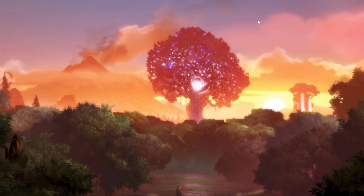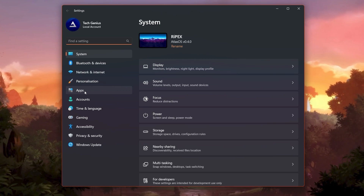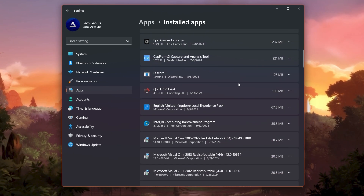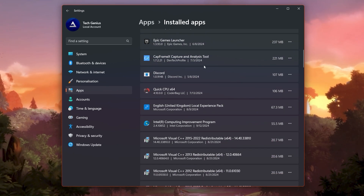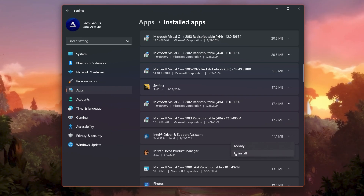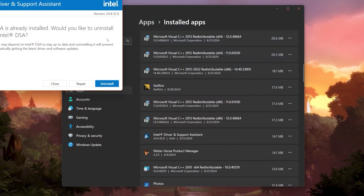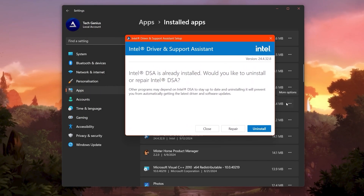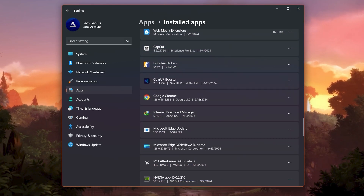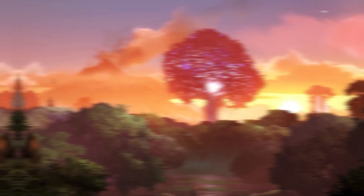In the next step, we are going to remove all unused applications from your PC, as they also consume memory resources. Go to the Windows Start icon, open Windows Settings, and go to the Apps tab. Go to Installed Apps and find all unused applications. For example, the Intel Driver and Support System — if you haven't used it in a while, click the three dots, select Uninstall, and uninstall it. Uninstall all such unused applications from your PC.